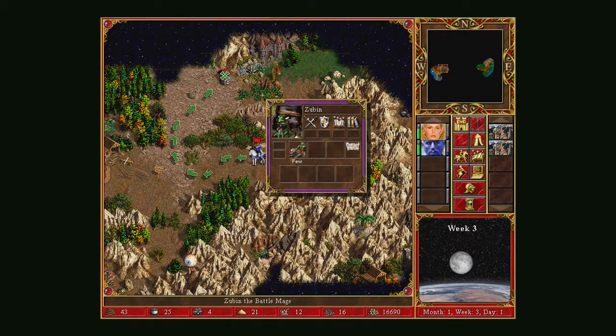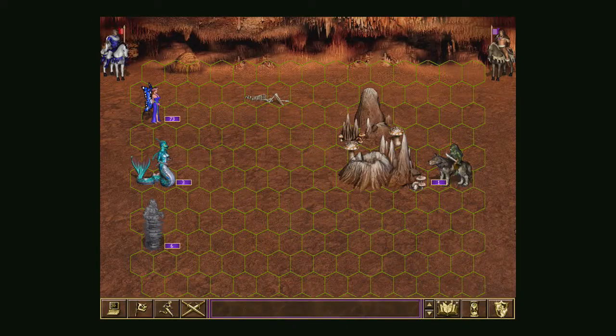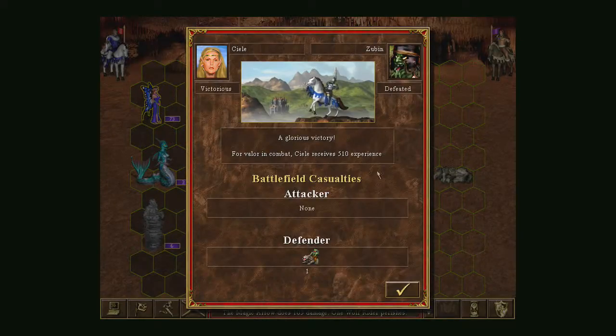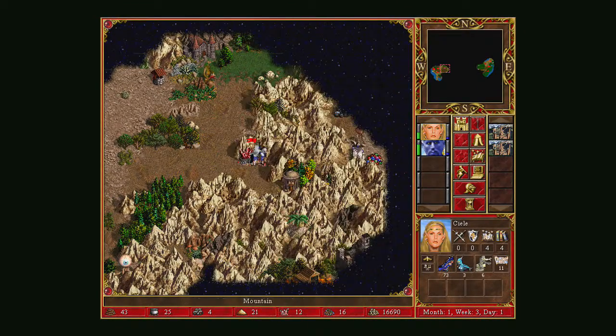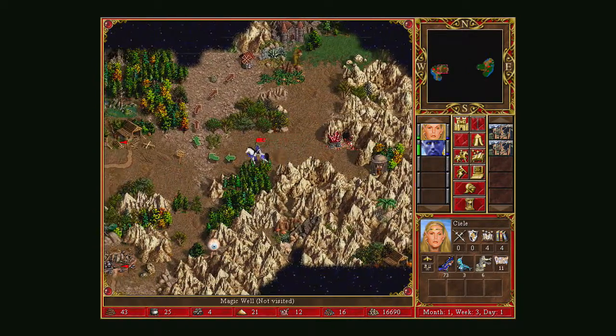Another purple hero appears — but they only have one troop. I can take them down pretty easily. My troops go first because they're fastest. Magic Arrow — die! Easy. I take my cavern back.